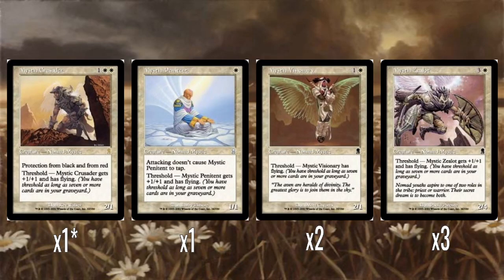I would say the main theme, or one of the main themes of the deck, is the mystic creatures. This selection of white creatures that start off kind of okay, and when you hit Threshold they all get flying, and some of them get a power bonus as well. Threshold is one of the gimmick mechanics of Odyssey Block — basically, as long as you have 7 or more cards in your graveyard, you are considered to have Threshold. It's a mechanic that lends itself to longer games as you cast spells or creatures die and your graveyard fills up. But as we'll see in Odyssey Block, there are plenty of spells that help you build up your graveyard quicker and hit Threshold faster.